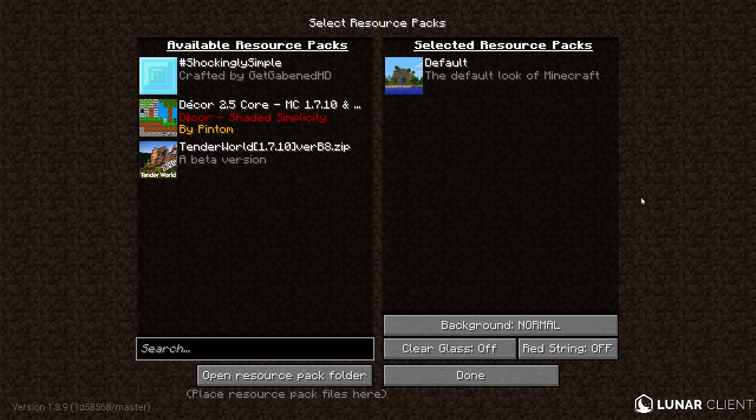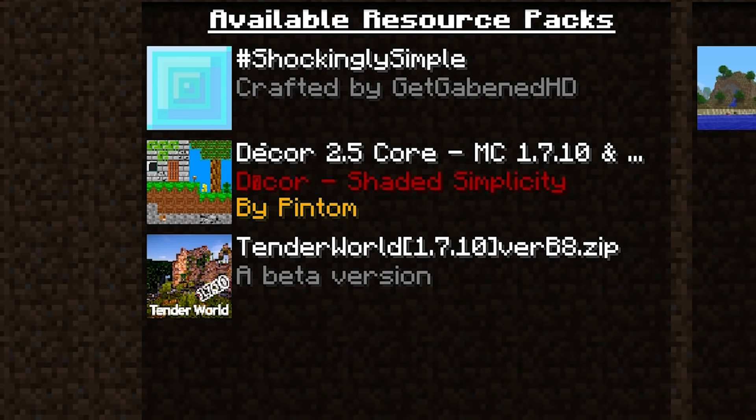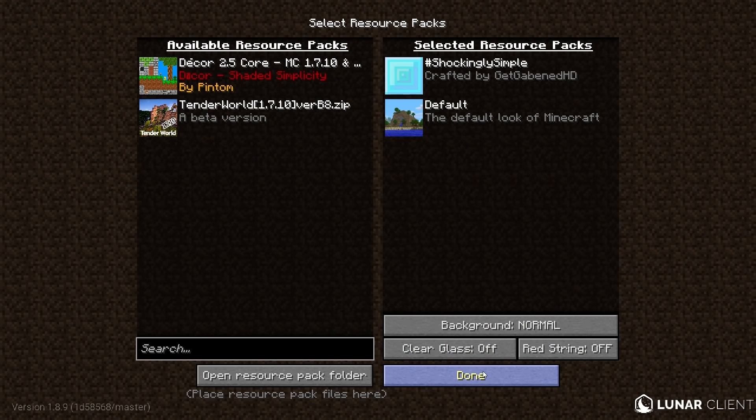I've cleared out my texture pack folder and we now have three of the oldest Minecraft texture packs: Shockingly Simple, Decor 2.5 made for 1.7, and Tenderworld made for 1.7. You can tell this is very old school just by looking at the images. The one I want to use first is probably the Shockingly Simple one — the picture actually looks relatively decent and it was created by GetGibbonedHD. I want to see what it's like to use a texture pack that is older than Hypixel itself, so let's get this pack loaded up.